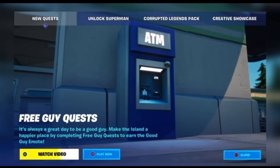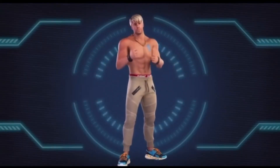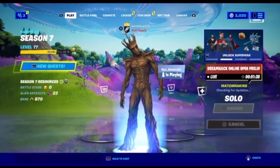There will also be some quests involved. Some ATMs, as shown in the picture, will be scattered around the map — you'll have to go to the ATM and complete quests from those ATMs to get the Free Guy email. Let's watch the trailer for Free Guy, who will be available to purchase in the item shop tonight. He looks absolutely sick and he will be available tonight.